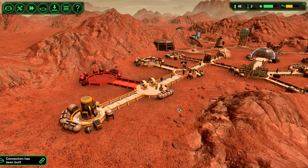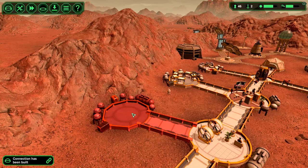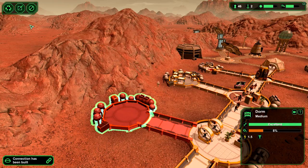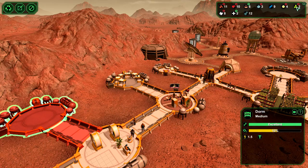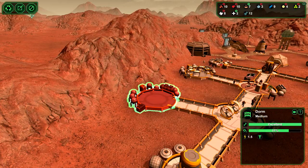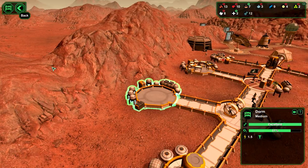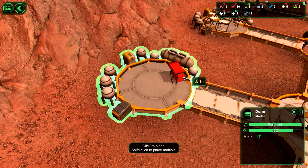Hello everybody, Trekkie here, welcome back to another episode of Planet Base. So we have a new connection built there, which means we have our new dorm. We don't have too much in the way of resources - they're going down. But we do need to build more beds because they all get used at night, which is a real pain, but we'll put a couple more beds in here.